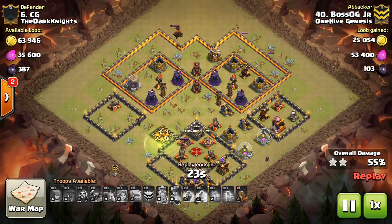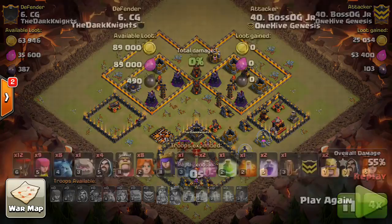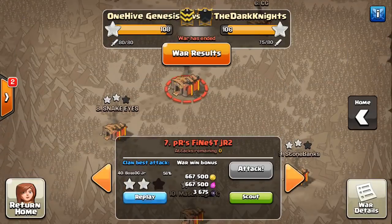Even if it is a dip attack, at least you know a dip attack is going to be a 3-star most of the time. Maybe that's a better trade. By the way, awesome attack here by Boss OG with the low-level heroes — level 2 Valks, level 3 Golem. Really crushed it. We'll take a look at one more of his attacks too.